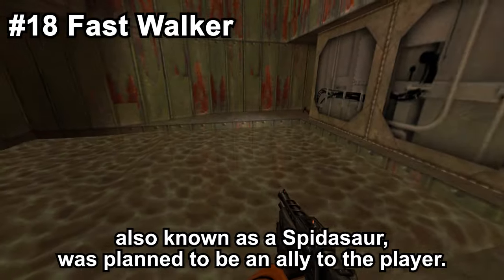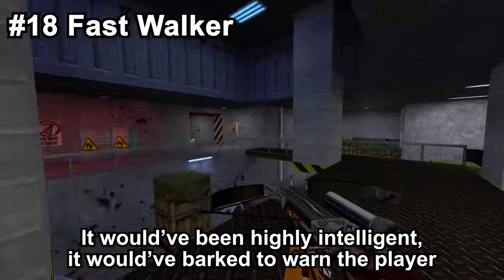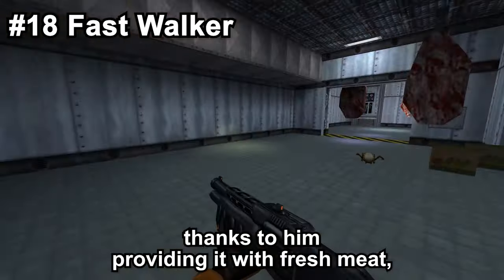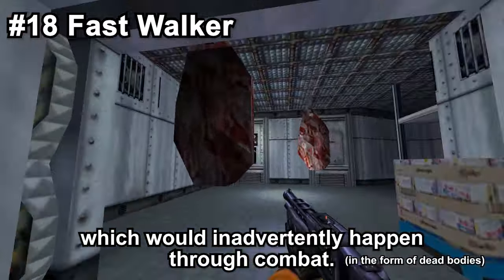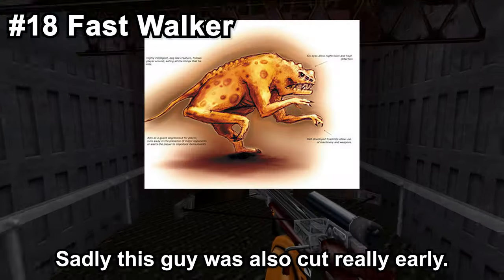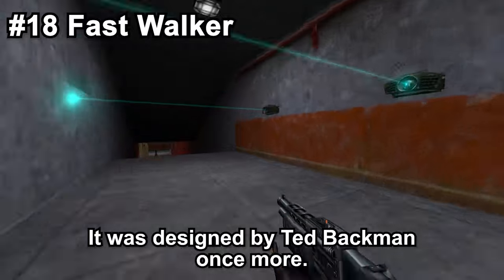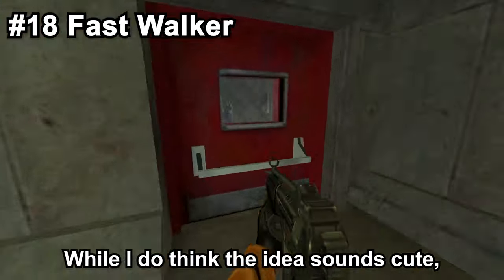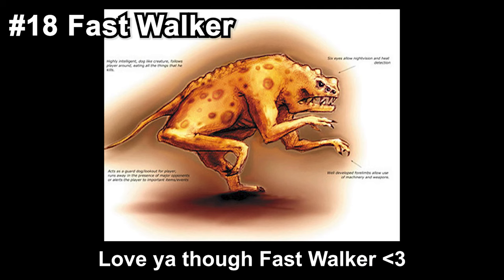The Fastwalker, also known as Spider-Saw, was planned to be an ally to the player. It would've been highly intelligent — barking to warn the player and running away from major opponents. It would learn to love Gordon, thanks to him providing it with fresh meat, which would inadvertently happen through combat. It would've been able to use machinery with its limbs and also had night vision and heat detection. Sadly, this guy was cut really early. It was designed by Ted Backman once more. I can see it being cut due to it being too hard to program, but honestly I'm not too sure. While the idea sounds cute, I do think the game was better off without it.